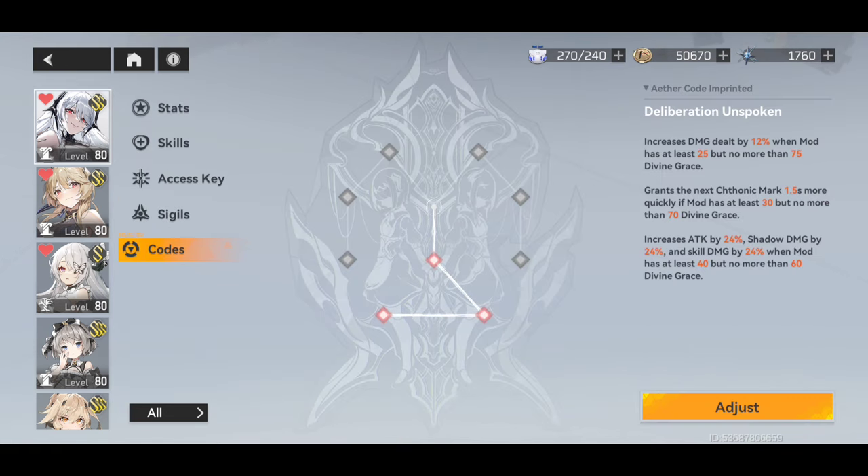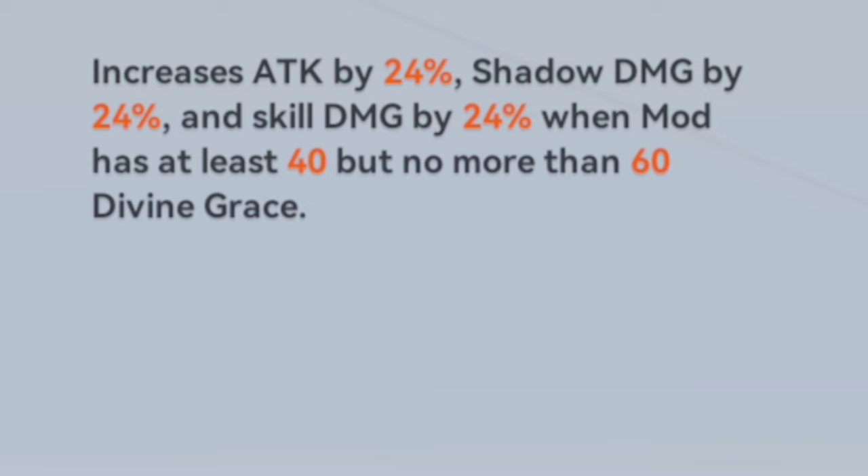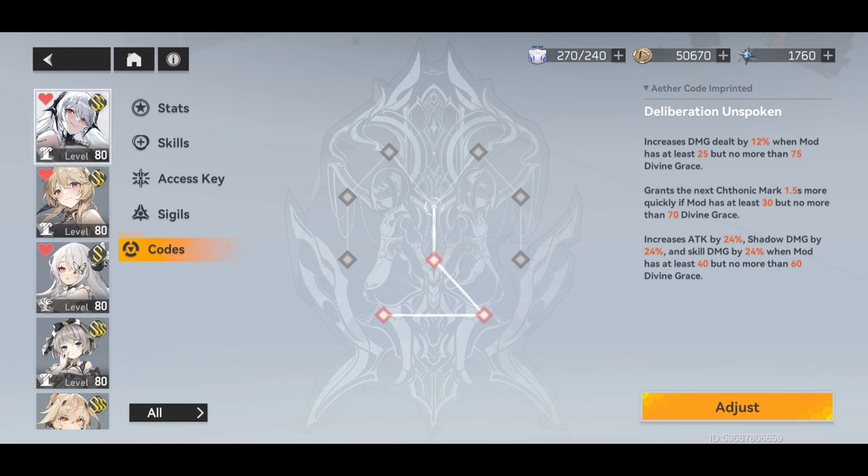What's really important is the Red Aether Code. With the Red Aether Code, you're going to be increasing damage dealt by 12% when the mod has at least 25 but no more than 75 Divine Grace. But what we're really focused on is the bottom one: increasing attack by 24%, shadow damage by 24%, and skill damage by 24% when the mod has at least 40 but no more than 60 Divine Grace. That is the true sweet spot. The second code also grants the next mark 1.5 seconds more quickly if the mod has at least 30 but no more than 70 Divine Grace. So the 40 to 60 is the sweet spot because you get the benefits of both the first and second Aether Code.